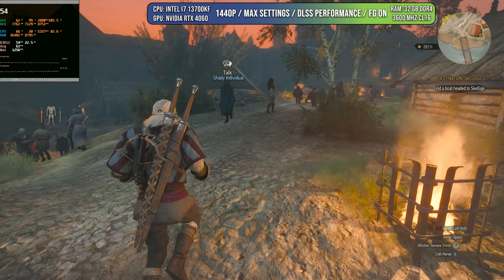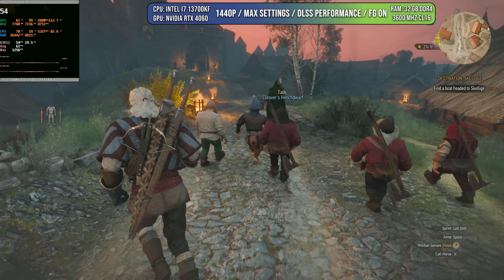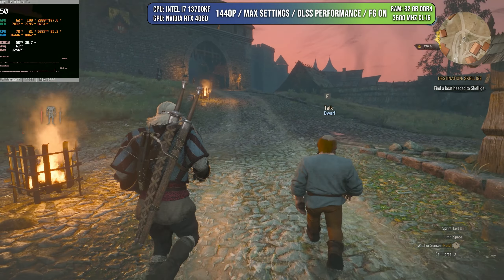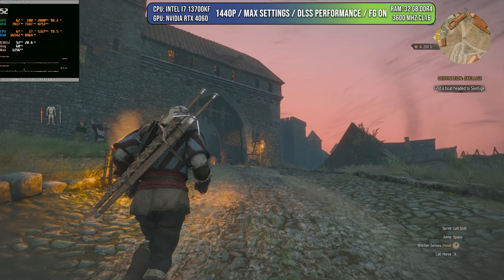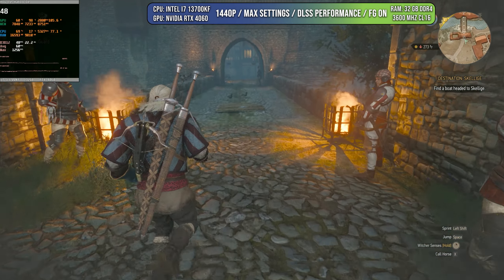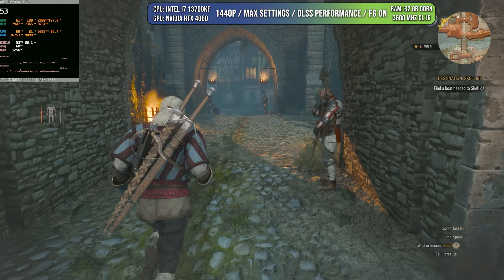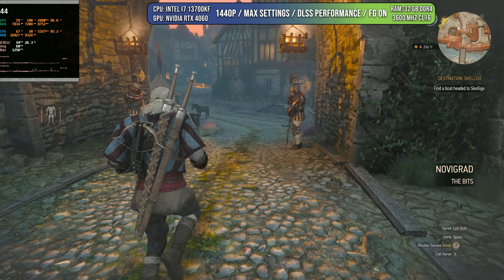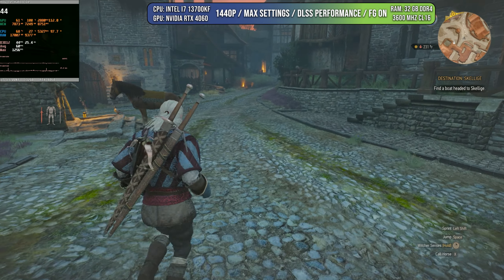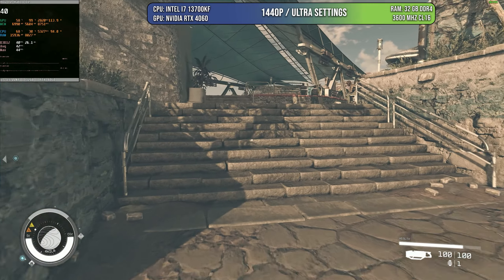By activating Frame Generation and DLSS Performance, we're only rendering around 20% of real frames, but the perceived quality is still amazing. Honestly, if you were just playing and I never told you, you'd have a hard time noticing it wasn't native. Yes, there are signs if you look for them, but when you're playing you forget about all that — you just immerse in the game. You have a much better experience without sacrificing the visual quality. In Starfield, for example, FSR 3 and DLSS 3 were recently introduced.